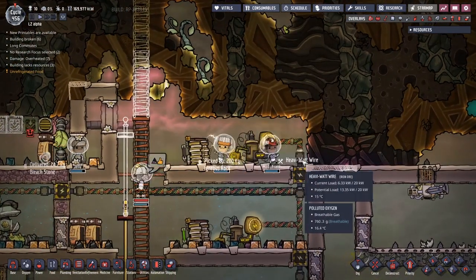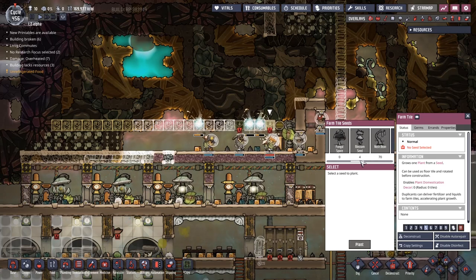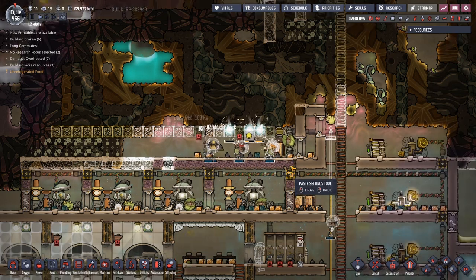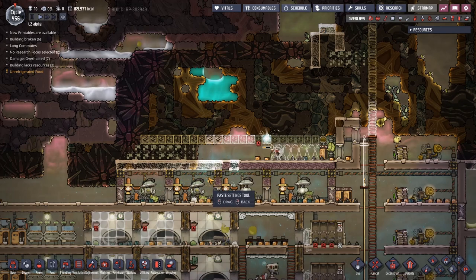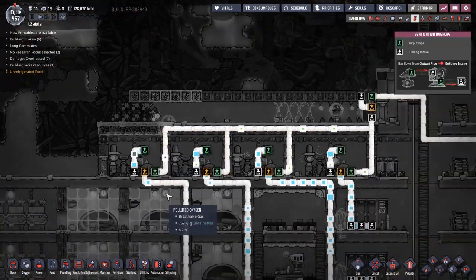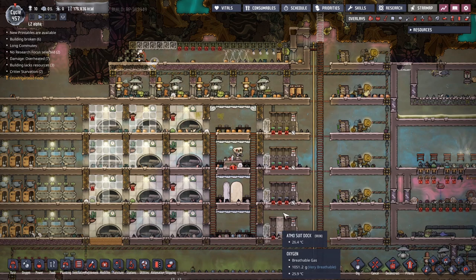This is the last piece of wire being put into place — that is beautiful. That should now mean that this filter is working. We are outputting a whole bunch of chlorine into here. Do we have access to any more? Oh look at this — we've got loads of them. I would like those done. So this should now mean that our entire system is set up and ready to go.